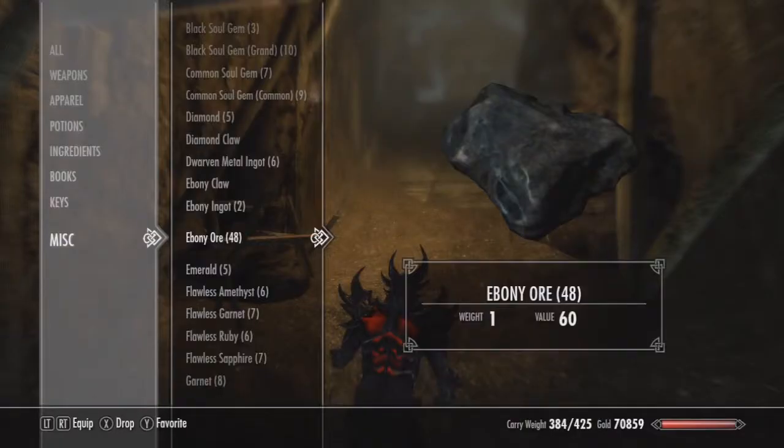Now here's a clip of me after I've completely mined out the whole entire mine, got every single ore, and I have 48 — now as you can see each one is valued at 60. You got quite a bit of money there.